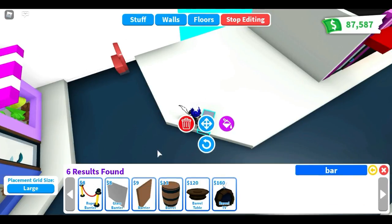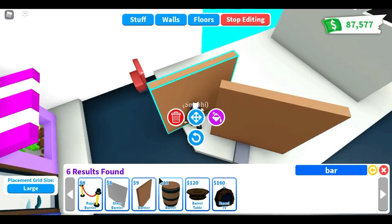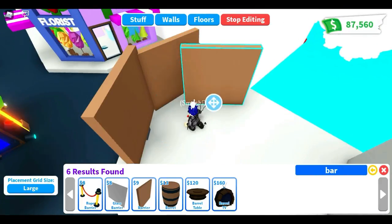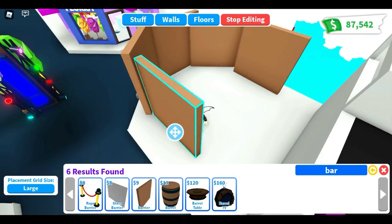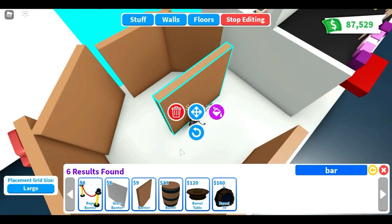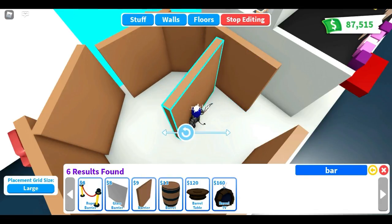Hi guys and welcome, I'm Smashy and I got another build for you — it's an ice cream shop, guys wanted it, here it is. I'm gonna be building a stop sign shape basically, they're all turned about three clicks.